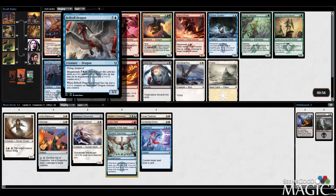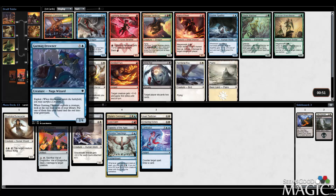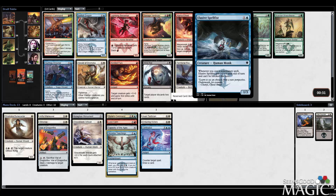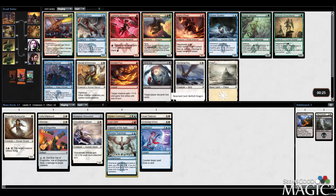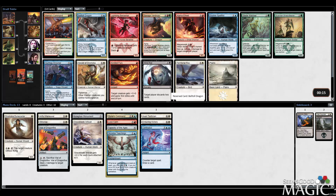Belltoll Dragon is actually one of the better ones from this cycle, since Flying and Hexproof is such a nice ability mashup. There is a Gurmag Drowner, which is going to work better with the Lose Calm. But I think I'm more interested in the Belltoll Dragon. Flying Hexproof, like I said, is a really nice ability mashup. Elusive Spellfist is like prowess ability without prowess - I feel like this guy would actually be really good in the deck too. But the Dragon does seem to be one of the better ones from that cycle, so I think I'm just going to take it. 6-mana 3-3 Flying Hexproof is still pretty good.